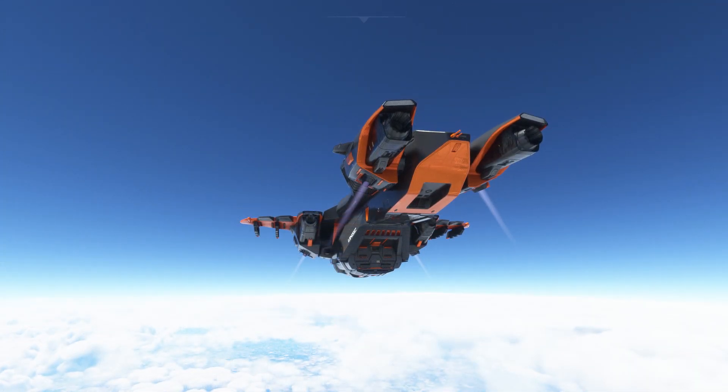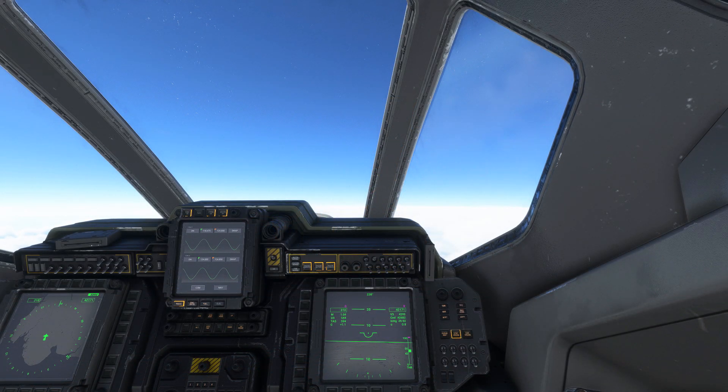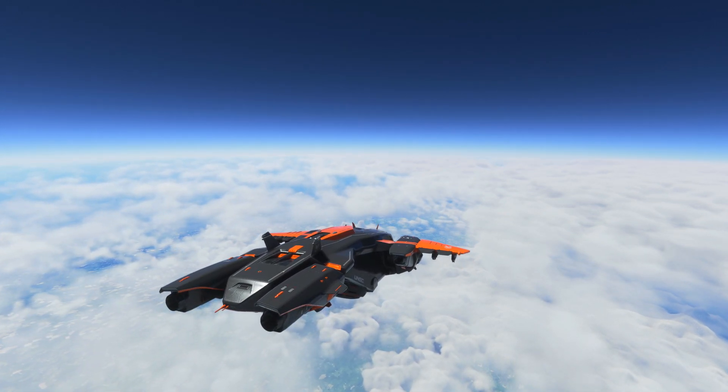During this climb and acceleration, at about 40,000 feet you should pass through Mach 1. Continue to keep the nose in a gentle pitch up and the throttles fully forward. At this point you'll want to be looking at your Mach number and make sure that is increasing as well as your altitude.